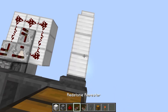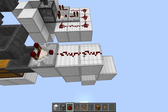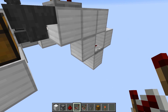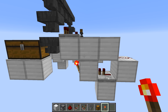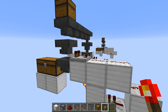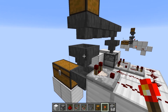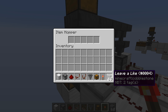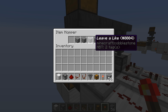Now, a comparator will tell the signal strength based on how many items are in there. You put three redstone, a repeater facing this way, and a torch underneath. In essence, it's locking the hopper so it can't put any items through. Now you put in some sort of block that you don't care about — one that will never accidentally enter this hopper. I like to rename something using an anvil. These are renamed 'leave a like,' so if you like this video, leave a like.